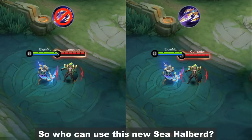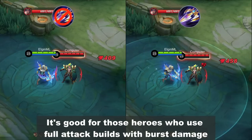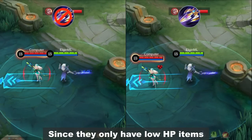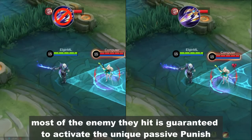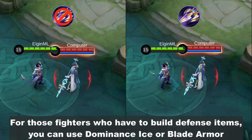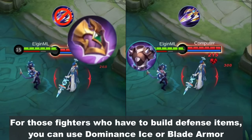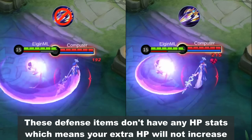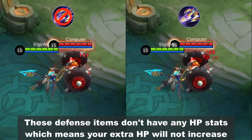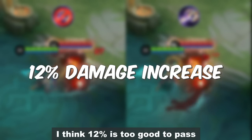So who can use this new Sea Halberd? It's good for those heroes who use full attack builds with burst damage. Since they only have low HP items, most of the enemies they hit is guaranteed to activate the unique passive, Punish. For those fighters who have to build defense items, you can use Dominance Ice or Blade Armor. These defense items don't have any HP stats, which means your extra HP will not increase. I think 12% is too good to pass.